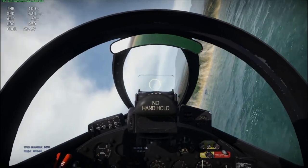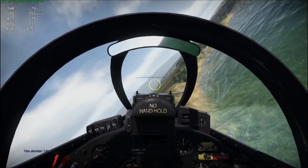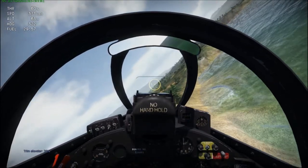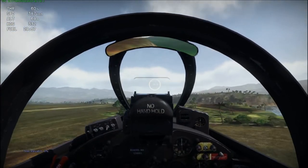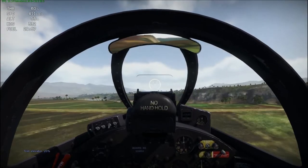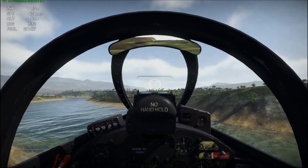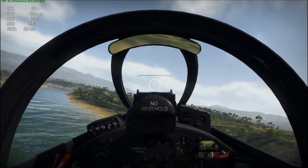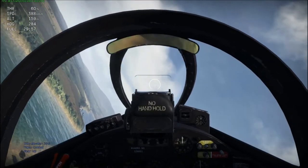So I'm going to try to land this F9F-5 on a carrier. I'm pretty good with the controls — at least with the new joystick — so I wanted to step it up a little bit. The first thing I thought of was landing a plane on a carrier with the joystick, but then I thought that's too easy, so I decided to land a jet on a carrier with a joystick.